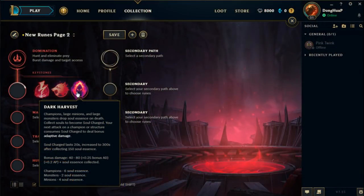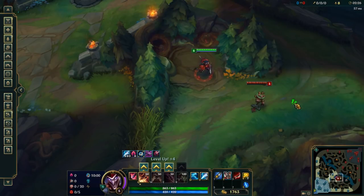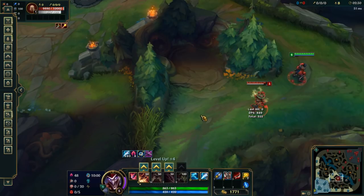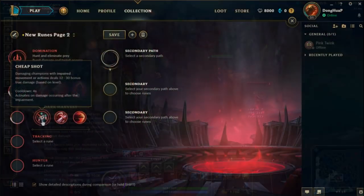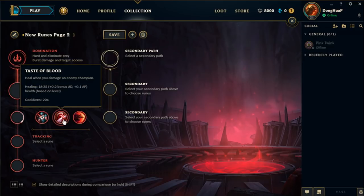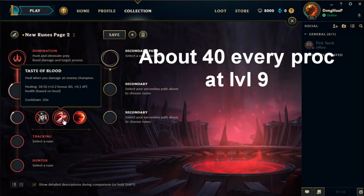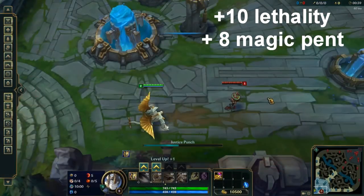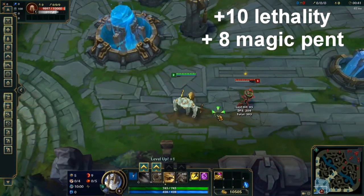Dark Harvest makes champions, large minions, and large monsters drop Soul Essence. It is similar to Thresh, except Dark Harvest makes you deal more damage. The damage is adaptive, and is exactly one more damage for each soul that you collect. In the first slot, we have Cheap Shot, which allows you to deal a tiny bit of true damage against champions with impaired movement. Taste of Blood heals you for a very small amount when you hit an enemy champion on a 20-second cooldown.